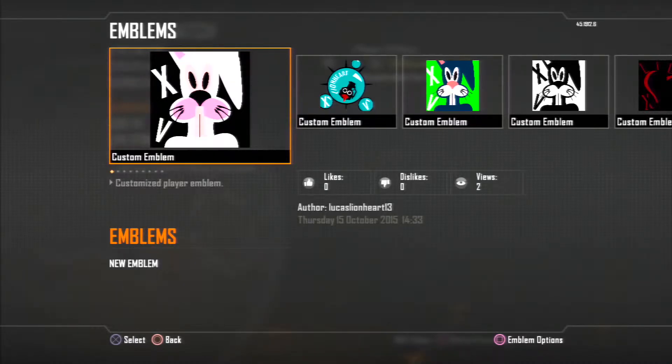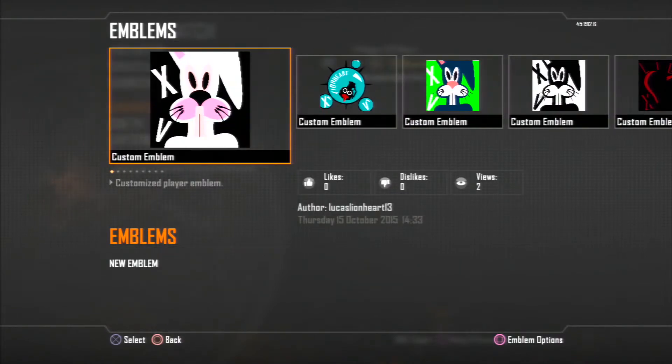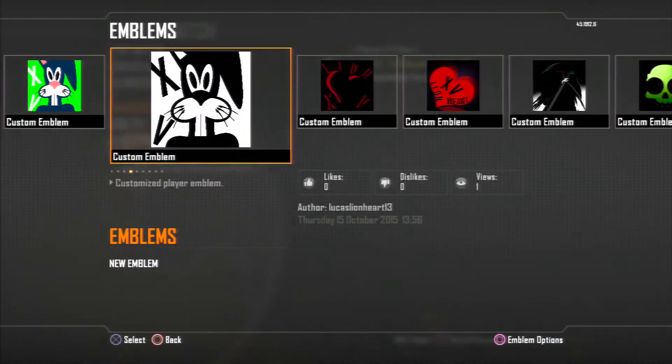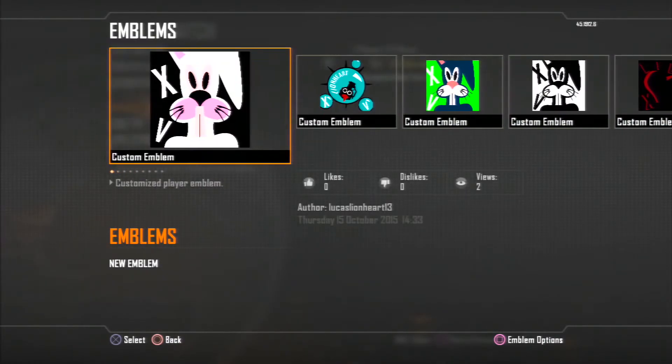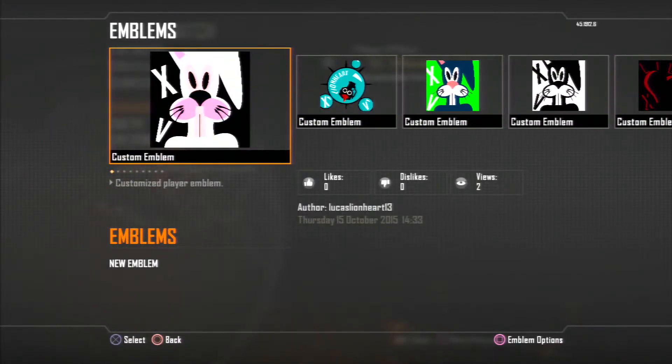Hello and welcome. Today I'll be showing you my Black Ops 2 emblems. These XV ones are my clan tag — that one as well, and that one — they're basically just switched around. They're pretty easy to make, so if you want to know how to make them, leave a comment. You can change the lettering for your own clan or your own YouTube channel.